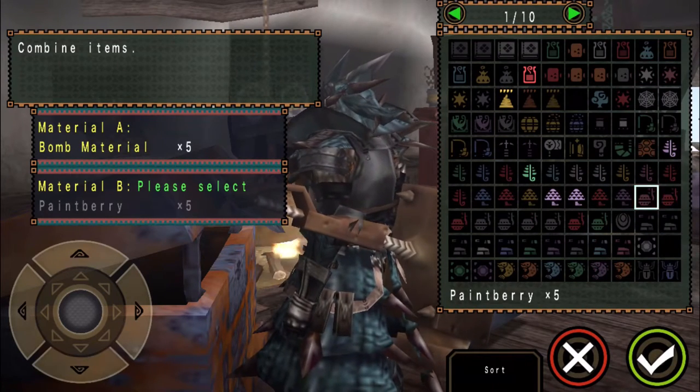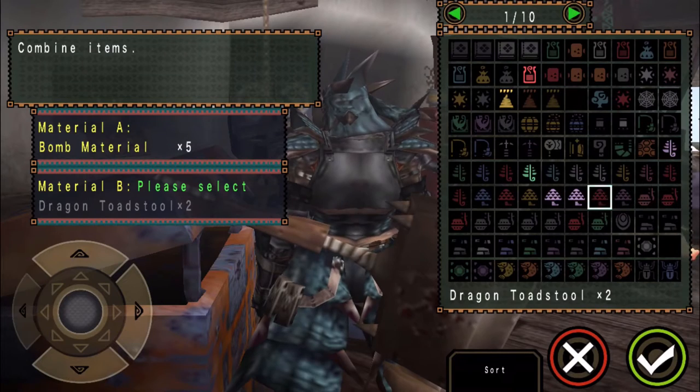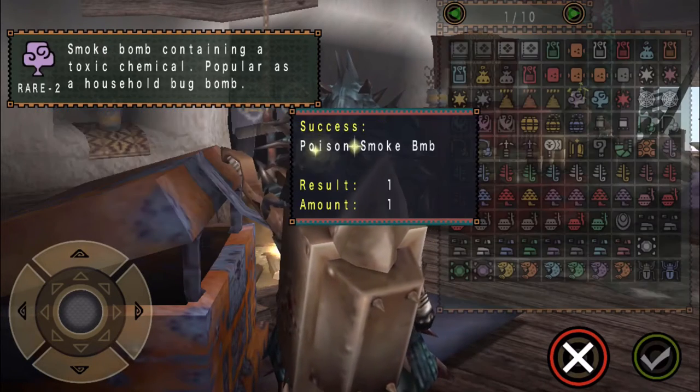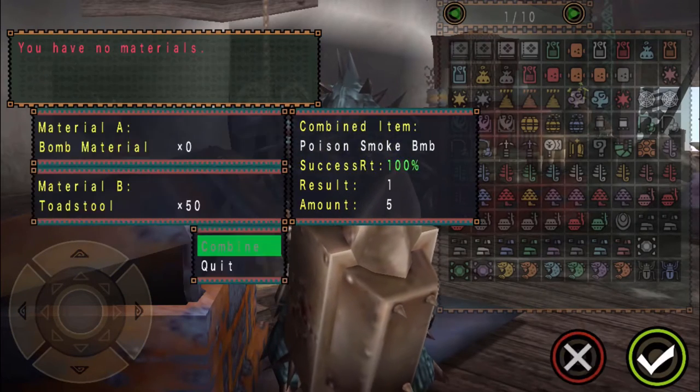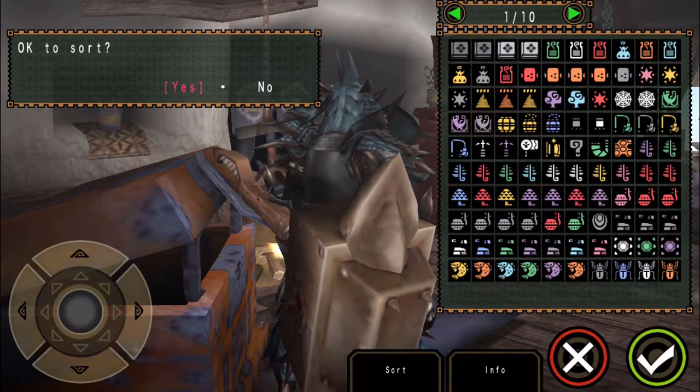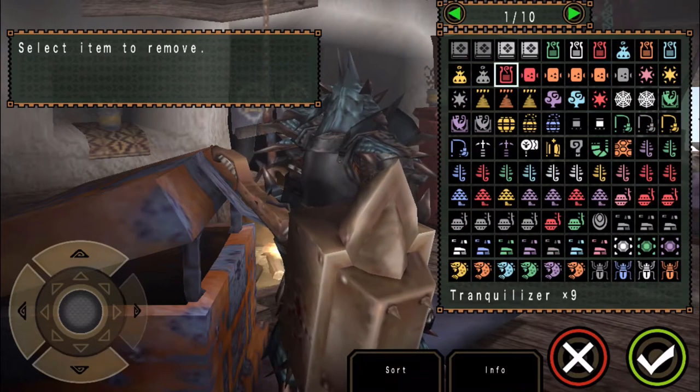I grabbed something other than bomb materials at first, but there we go, that's the one. Yeah, just used all my bomb materials but it's not like not having any really changes anything.